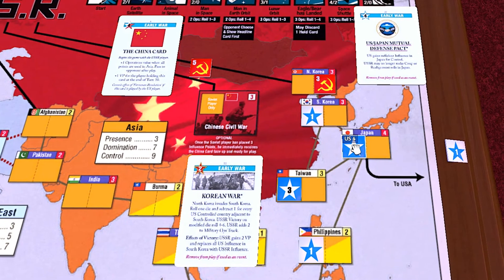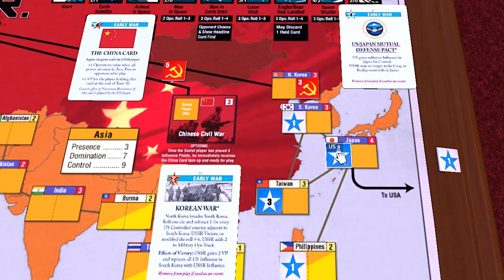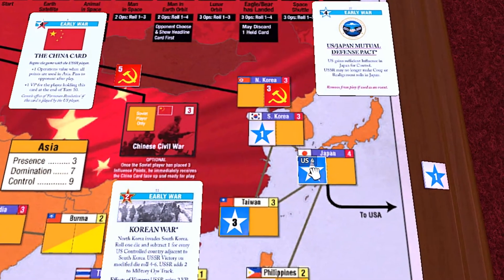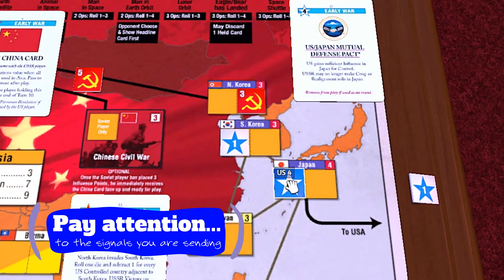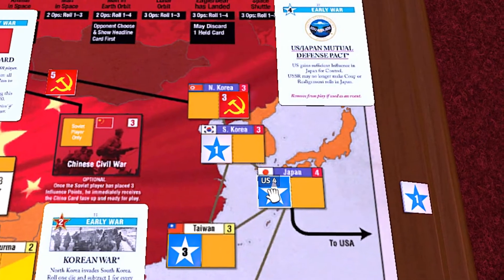Certainly, you can build up those countries as the game progresses, but the best you can hope for in the meantime is that the USSR triggers the U.S.-Japan Mutual Defense Pact card before you can get to the Korean War card. Also, prematurely piling Ops into Taiwan and Japan will signal that you have the Korean War card and will likely result in the USSR just using the China card to take control of it outright.